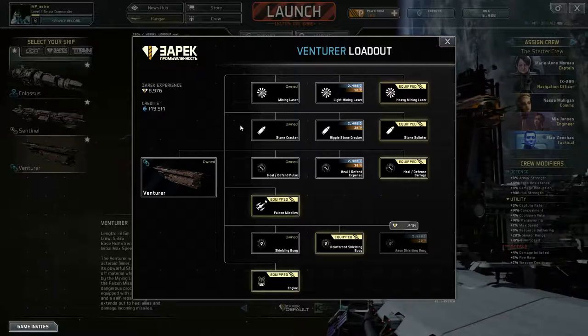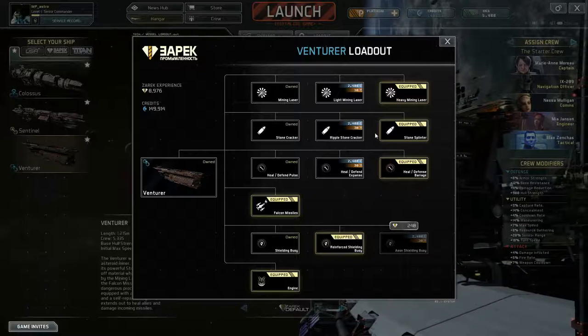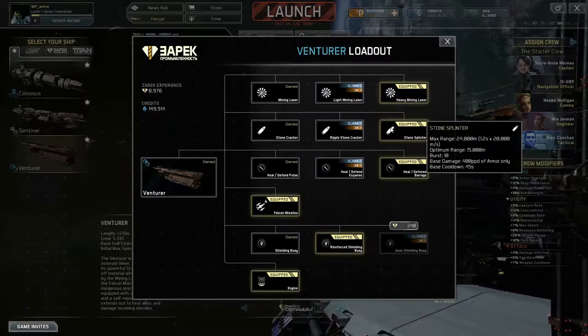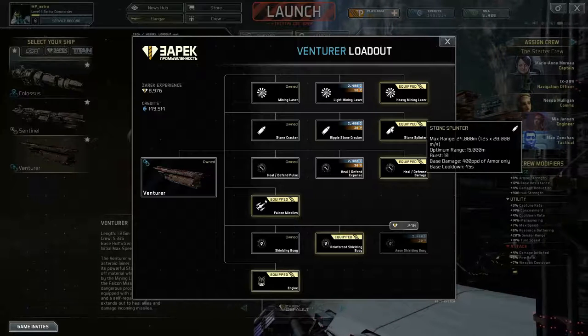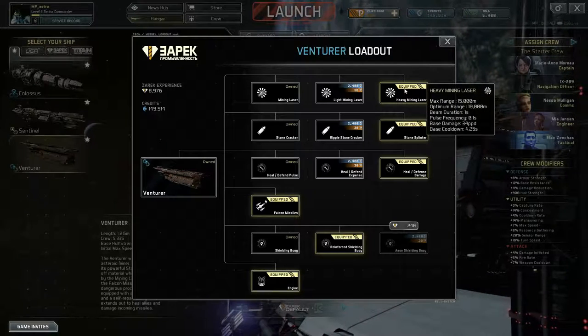As a secondary weapon it has stonecracker shots, which originally would be designed to crack asteroids to make them easier to mine. For combat purposes, they are very efficient at destroying other ships' armor, so you can use them early in a fight to strip armor and then increase the damage output of your main weapon.